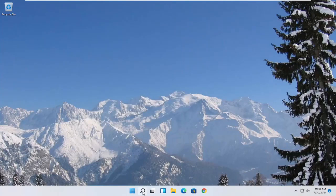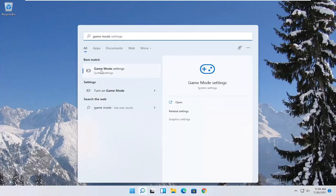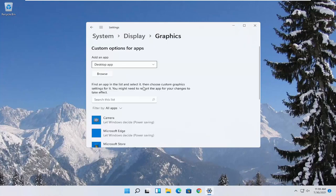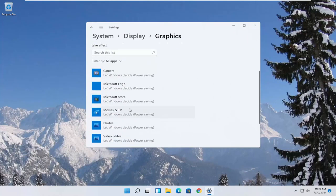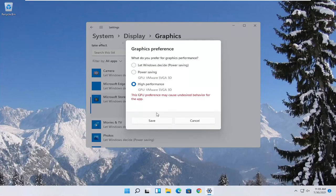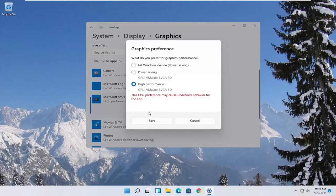You also want to open up the Start menu and type in "game mode". The best match should come back with Game Mode Settings. Open that up and make sure Game Mode is turned on. Then underneath Related Settings, select Graphics. If you have specific games you want to enhance the performance of, click on the game from the list, select Options, select High Performance, and then select Save. If you run into a problem, you can always change it back to default by going through Options and selecting Let Windows Decide.